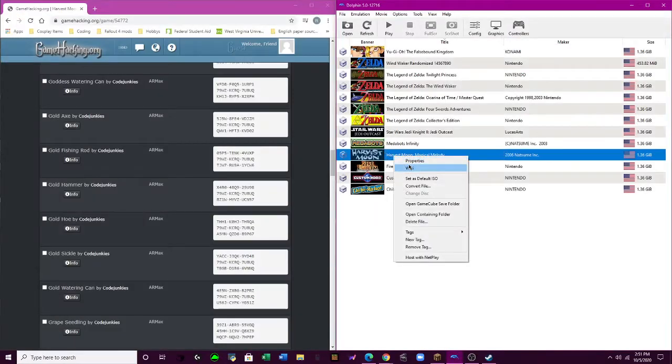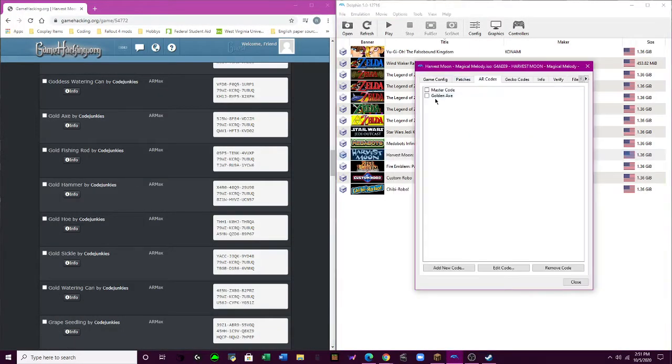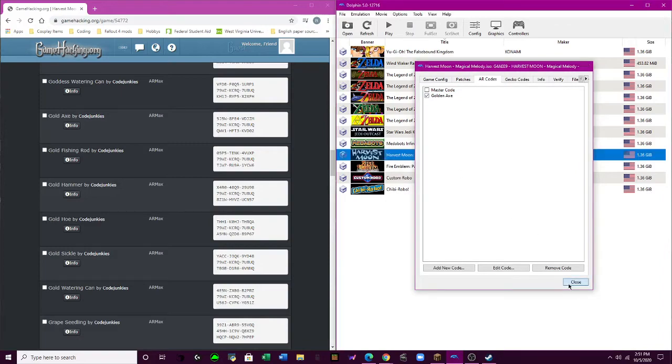We forgot — the code, I just turned it off. So let's go ahead and turn it back on. Now load the game. A normal game would load — you wouldn't have the code.